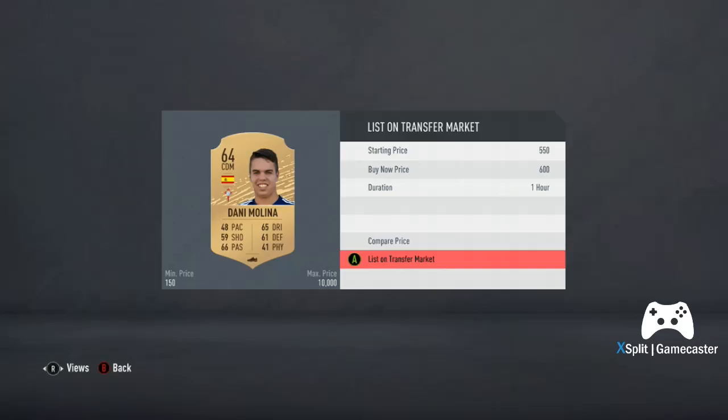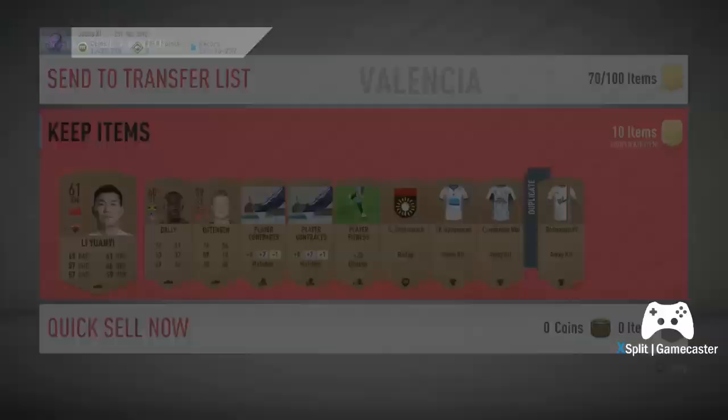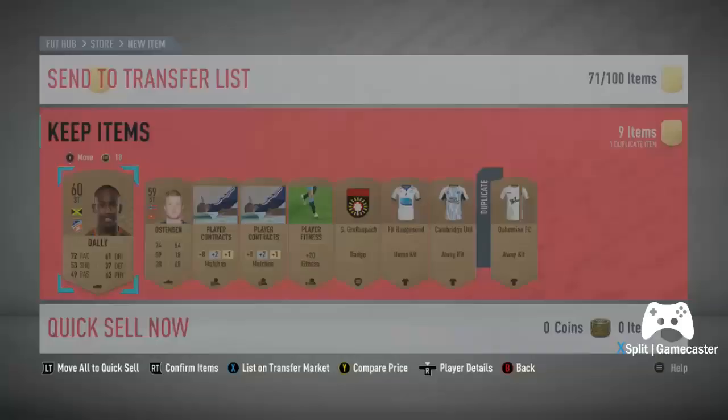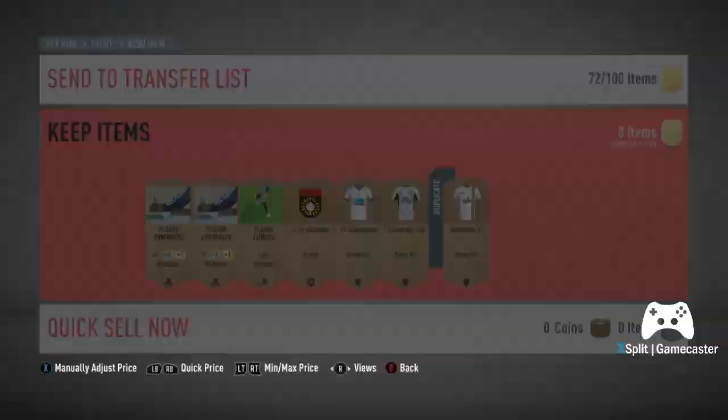Another good thing about bronze pack method is you can do it in your own time, on your phone. It doesn't have to involve constantly checking the transfer market. This guy sells for about 600 coins, so that's profit straight away. The key thing is to check leagues that have league SBCs, because some of the bronzes do sell for quite a lot.